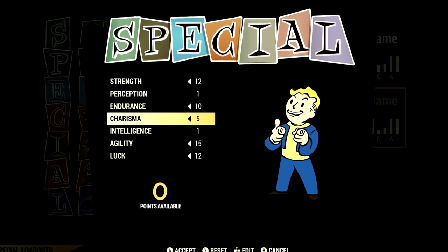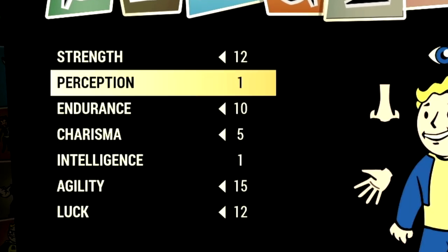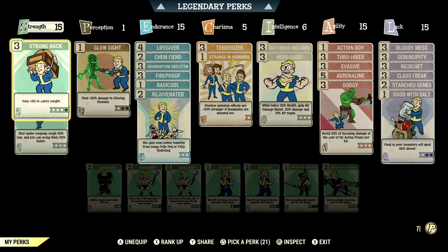Starting off over the build, these are all the base stats that make up our in-game carry weight build. So if you want to use the exact build I'm using, this is the start. These are all the base stats without the legendary perk cards equipped. Over the normal perk cards, these are the normal perk cards that make up our ultimate carry weight build that we're using for the video.